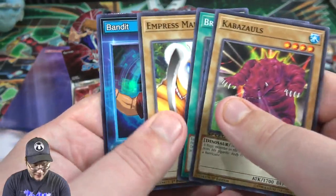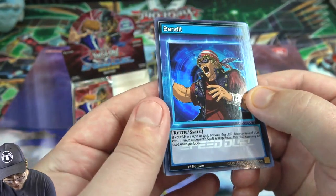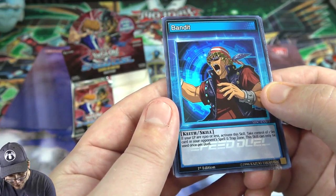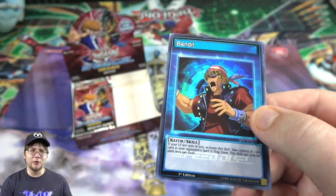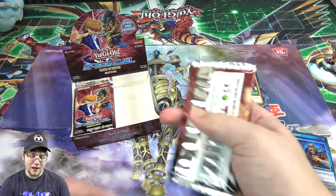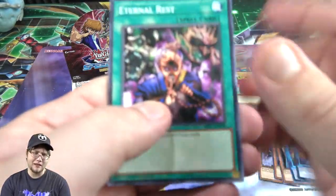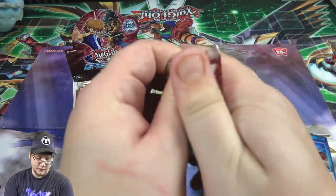Cap Assault, then another Bandit Keith skill card - a different one this time! The effect: if your life points are 1500 or less, activate this skill - take control of one set card in your opponent's spell/trap card zone. This skill can only be used once per duel. So it's like a Creature Swap or Snatch Steal but for a spell or trap card. That is really interesting - it depends on what your opponent has, but that could be really good. I'm definitely hunting down these skill cards.